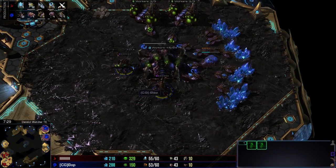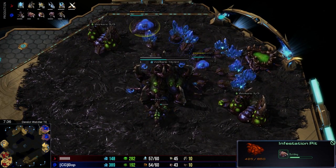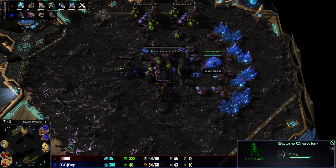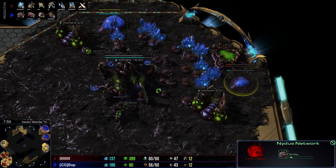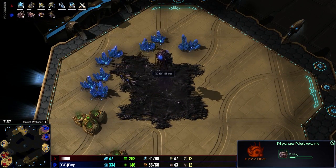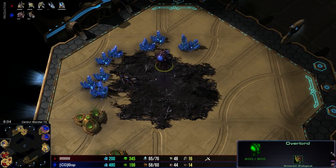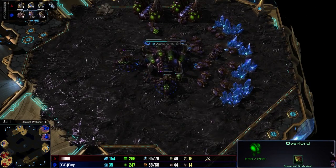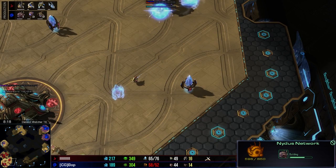Okay guys, so we've got some extra Queens already established here. We've got Lair tech. We've got an Infestation Pit — hmm, that's interesting, but we'll see how that works out. Spore Crawler's already started as well — this is a perfect response. Nydus Network. Okay, Bop's definitely one to try to surprise you. Looks like he's gonna try Nydus over here. This is possible — he may just burrow here and use this Overlord creep spread to delay the third a little bit. Nydus Network is very potent against Protoss.